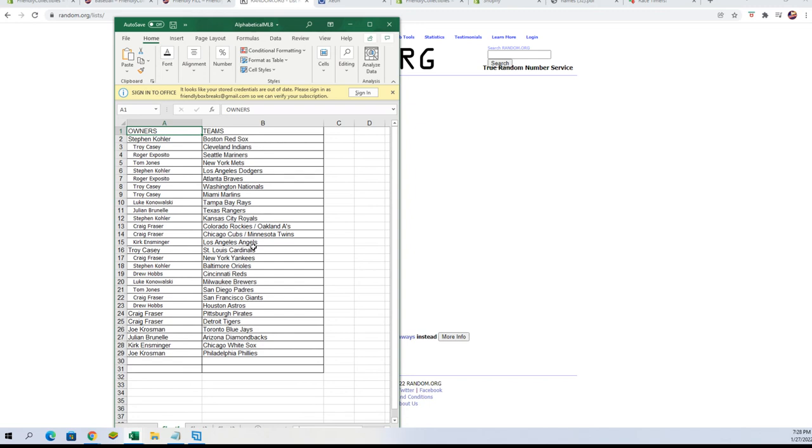Kirk E — Angels; Troy C — Cardinals; Craig F — Yankees; Steven K — Orioles; Drew H — Reds; Luke K — Brewers; Tom J — Padres; Craig F — Giants; Drew H — Astros; Craig F — Pirates and Tigers; Joe K — Blue Jays; Julian B — Diamondbacks; Kirk E — White Sox; Joe K — Phillies.